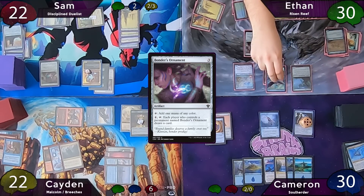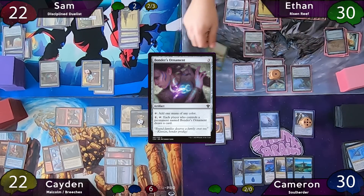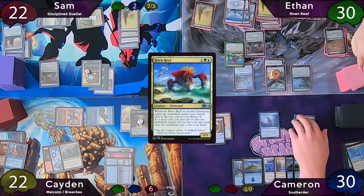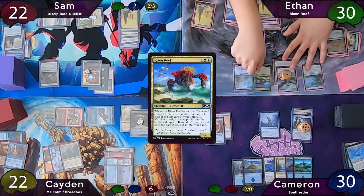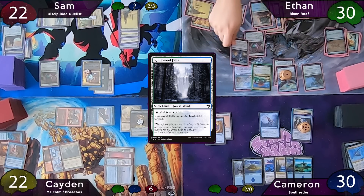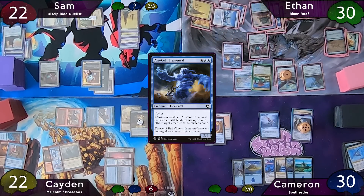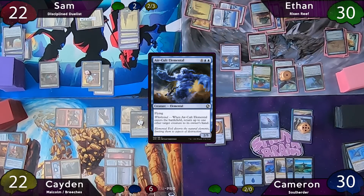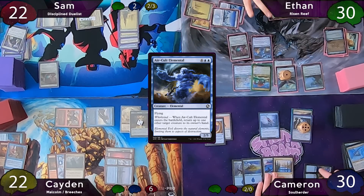Ethan stops on end step to crack his Clue and draw a card — and since a permanent was sacrificed, his Heron gets a counter. On his turn, Ethan recasts Risen Reef, triggering Path of Ancestry which he leaves on top, and Risen Reef triggers again — it's a land: Rimewood Falls. Ethan then taps for six and casts Air Cult Elemental, bouncing Sam's Duelist when it enters — with another Risen Reef trigger that's also not a land.